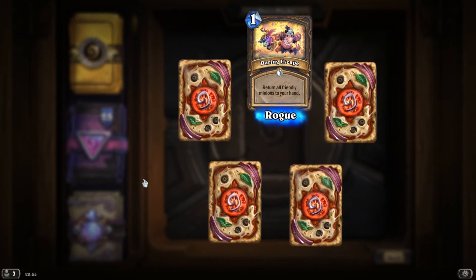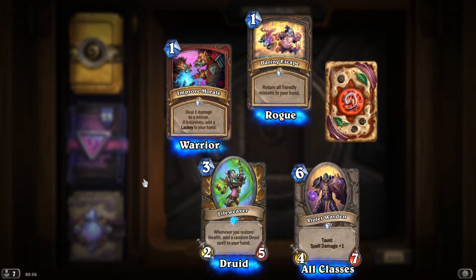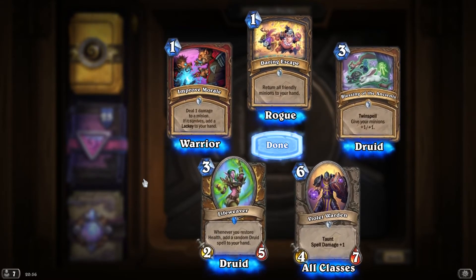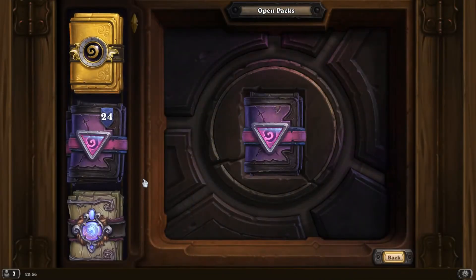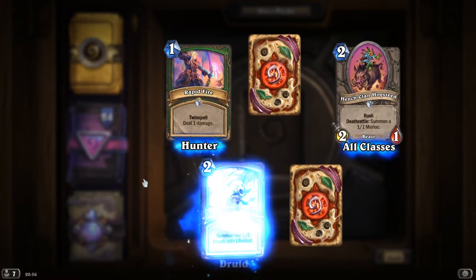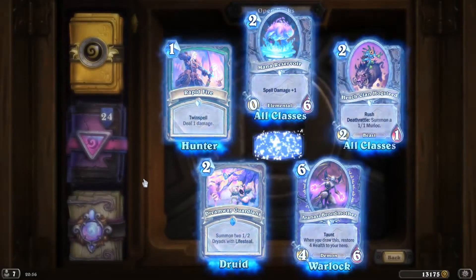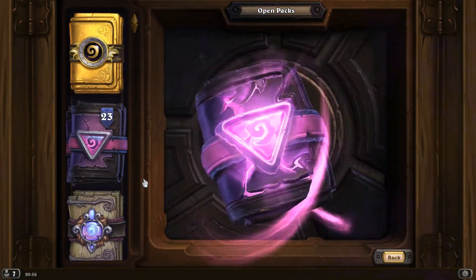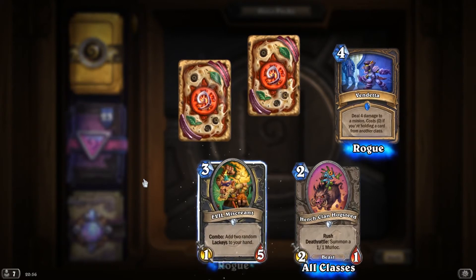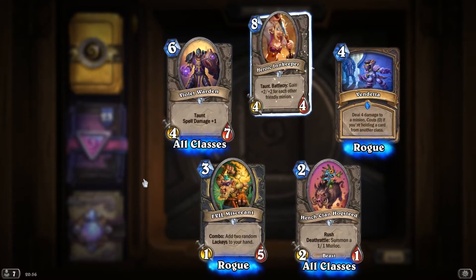Daring Escape, return all friendly minions to your hand. Violet Warden. Improve Morale. Lifeweaver, whenever you restore health, add a random Druid spell to your hand. And Blessing of the Ancients. HengeClan Hogsteed. Rapid Fire. Dreamway Guardians. Mana Reservoir. An Aranasi Brutmother. Rare Vendetta. HengeClan Hogsteed. Evil Miscreant, Combo: add 2 random lackeys to your hand. Violet Warden. And Heroic Innkeeper.